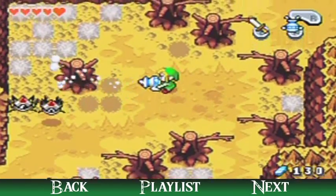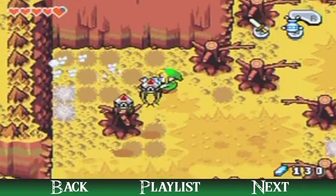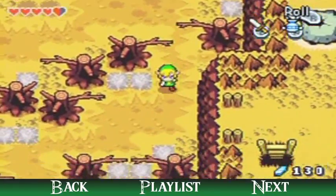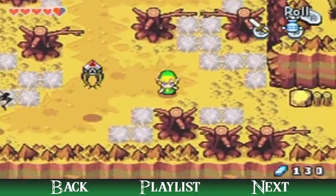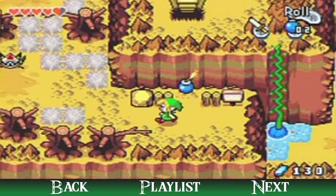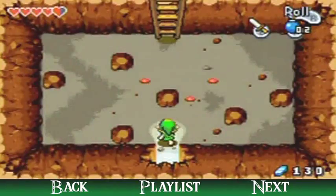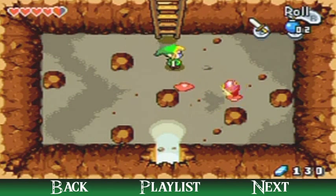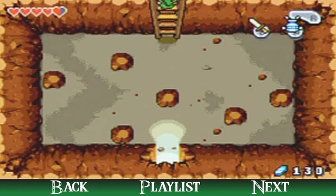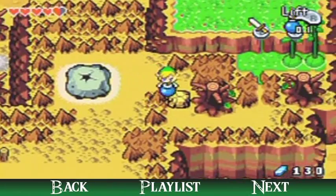These are some sort of spiky eggs — if you touch them it actually hurts you, but you can suck them up with the gust jar. Over here is another bomb on the wall; this is why I like having bombs. I hope I have enough bombs to make it to the top — it would be annoying to have to grind for bomb drops by cutting grass. I think there's actually a business scrub somewhere along the way that you can buy bombs from, though he charges an arm and a leg.